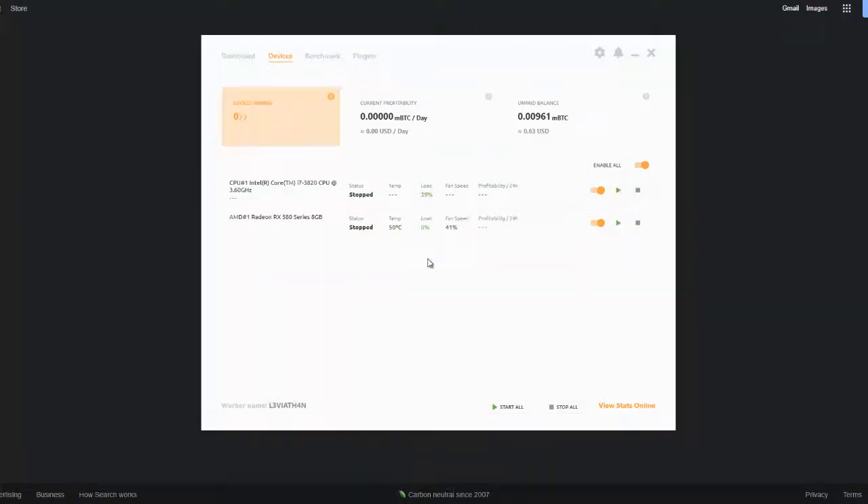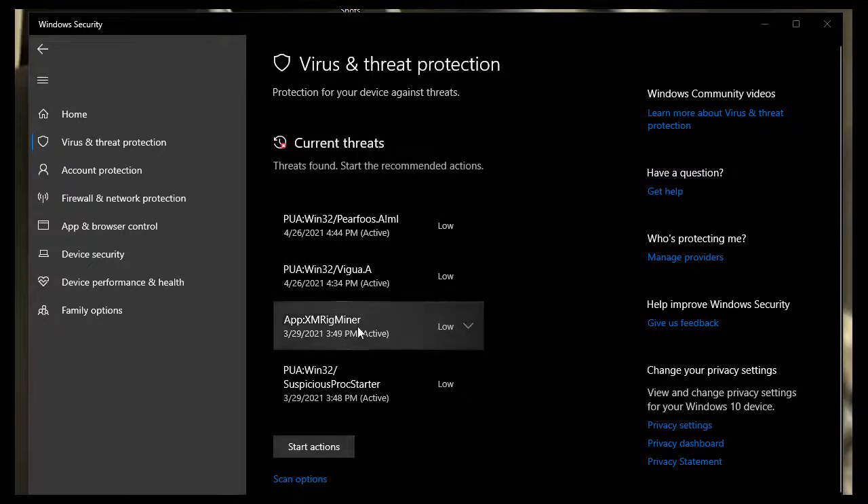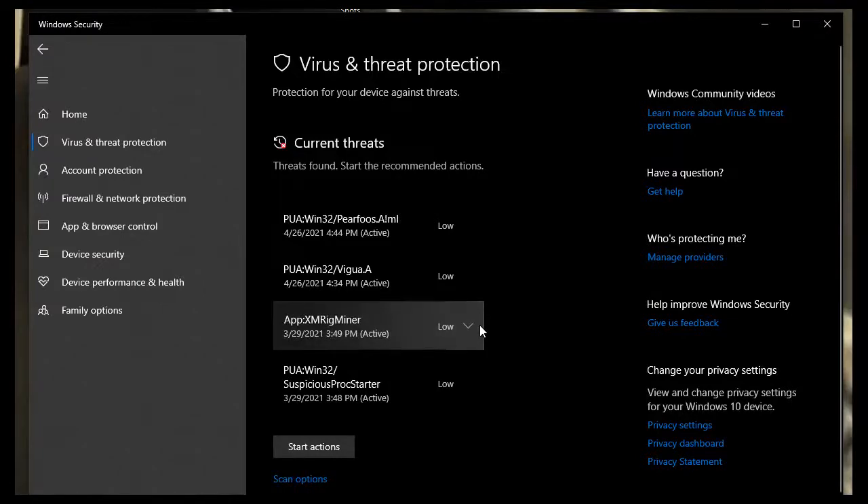The app also tells me device temperature and fan speed, which is really important to make sure my computer is in good health. I wanted to point out that your Windows Security and Windows Defender is probably going to freak out when installing NiceHash. Under Windows Security in Virus and Threat Protection, you'll see current threats — or you can hit Start New Actions and do a fresh scan. Something like Rig Miner is related to the NiceHash miner, and LolMiner is another one. You can just allow it on the device. This is important because it's needed to continue mining and get payouts, so make sure to check this section if you're not seeing payouts.